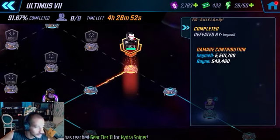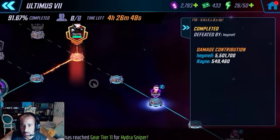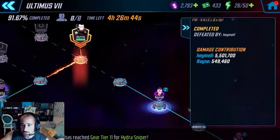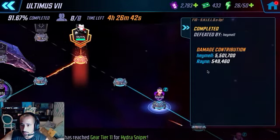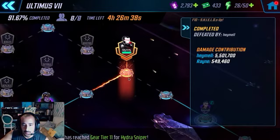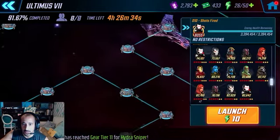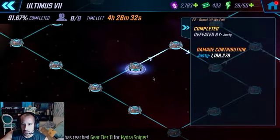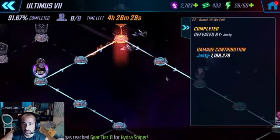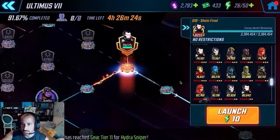It's Justy from MSF Bros. We're going to do our last node here for the U7.1. You can see on the Ultimus node, my lane partner and another alliance mate already cleared it, so this will be my last node. I've done the middle, starting at E2 and staying on the left side of the middle all the way up. And now we're on the War Machine node, which is D10.